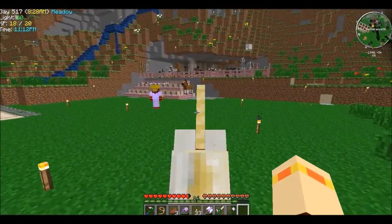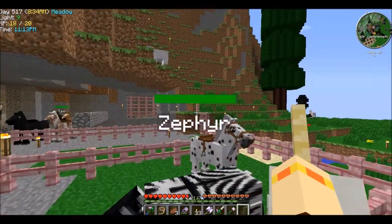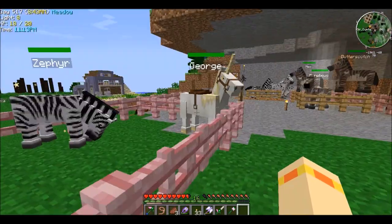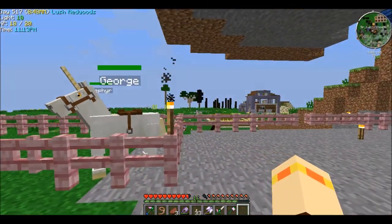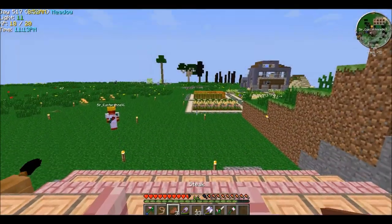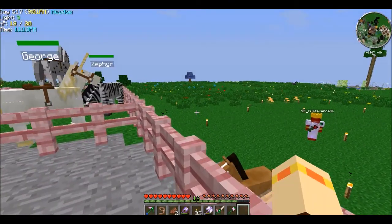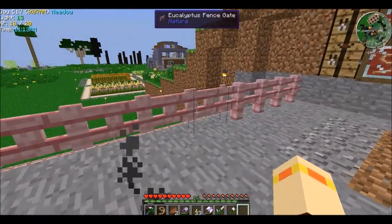Okay, how do I get a pegasus? Pegasus is obtained by feeding a bat horse a sense of light above cloud level. A bat horse is a flying horse that can be found naturally spawned at night in caves. When exposed to daylight they will burn. And to obtain a bat horse, the zorse must be fed a sense of darkness.